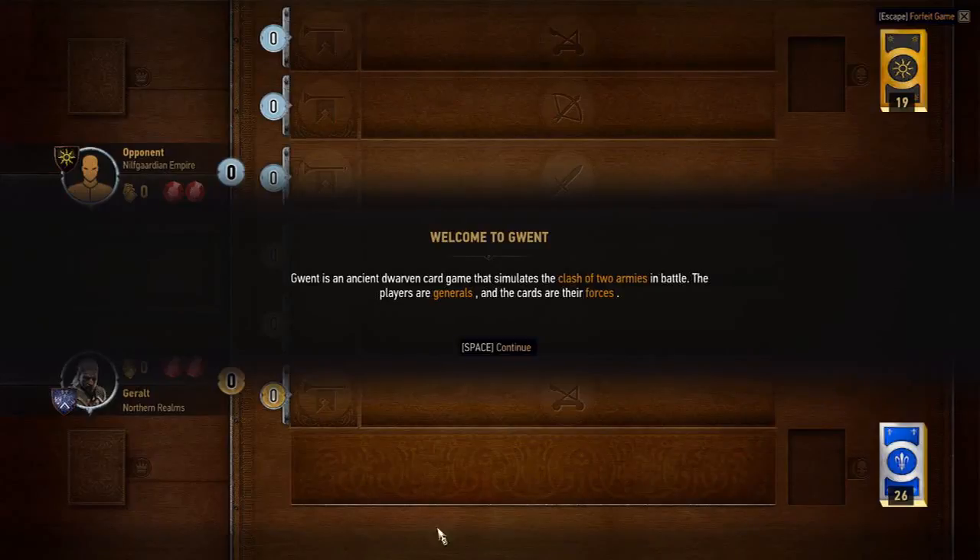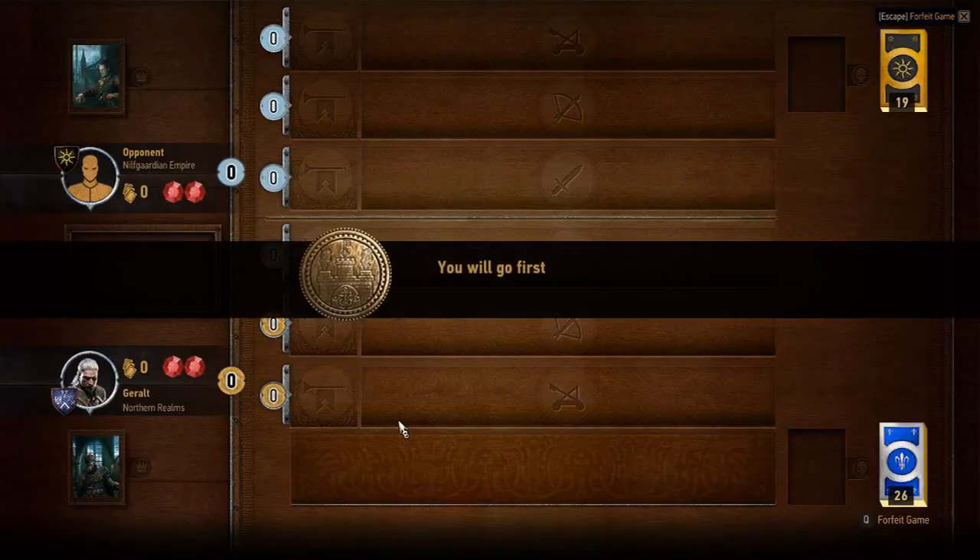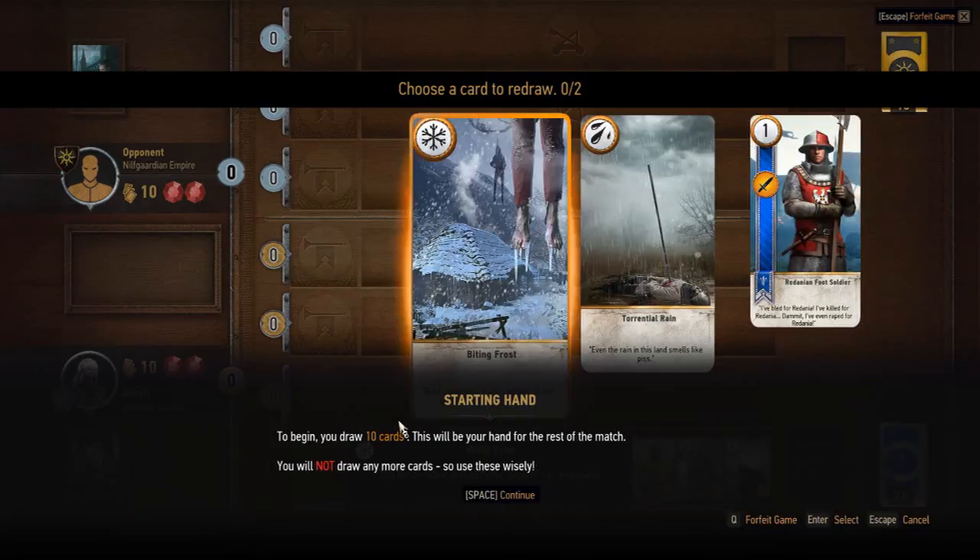So we're going to play some Gwent. It simulates the battles of a clash of two armies. Let's do this. You begin by drawing ten cards. This will be your hand for the rest of the match. You will not draw any more cards. Use these wisely.